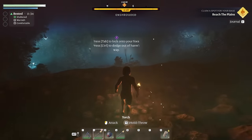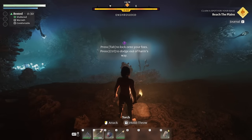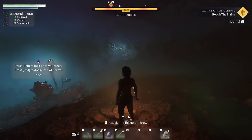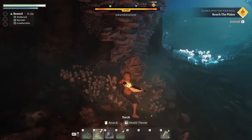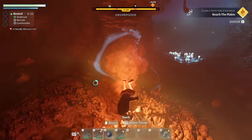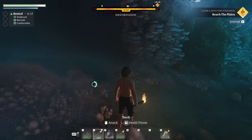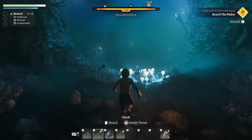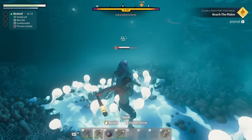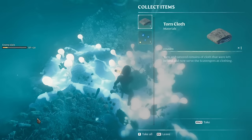Press Tab to lock onto foes, press Ctrl to dodge out of harm's way. Oh, I'm on fire — but I didn't lose any health. Here's a foe — wrecked that guy with a torch! Not bad at all.